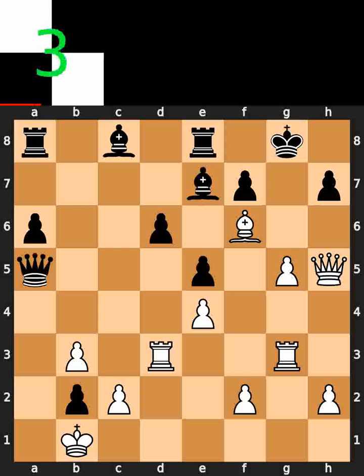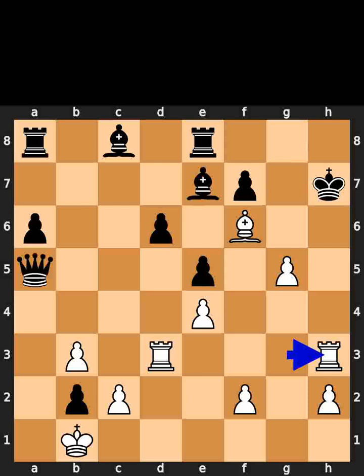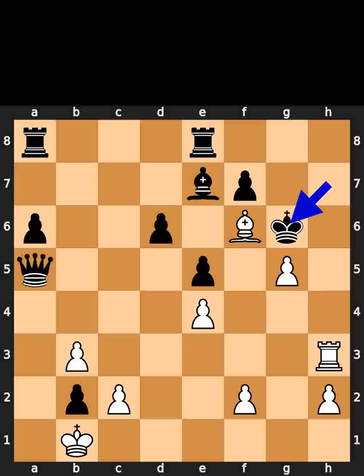White takes the pawn on h7 using the queen with check. Black takes the queen on h7 using the king. White plays rook to h3, check. Black takes the rook on h3 using the bishop. White takes the bishop on h3 using the rook with check. Black plays king to g6. White plays rook to h6. Checkmate.